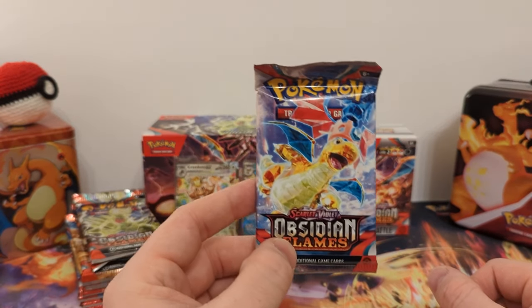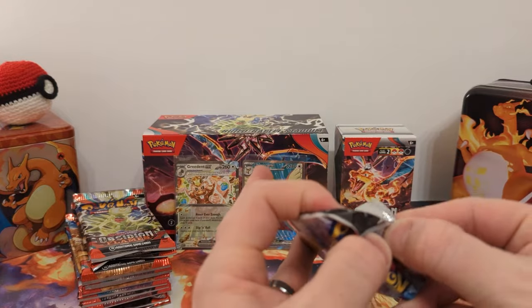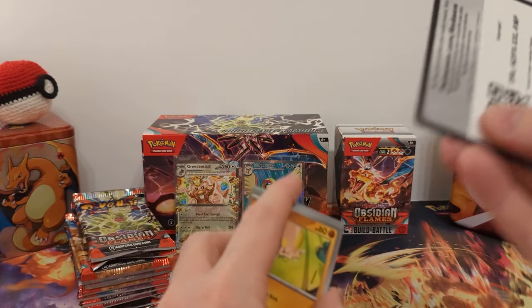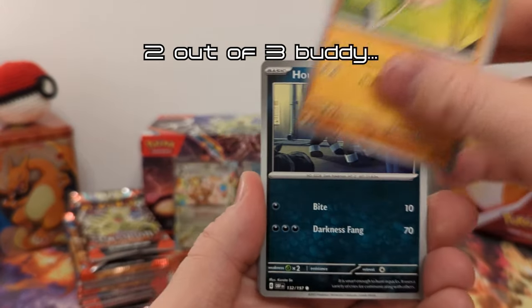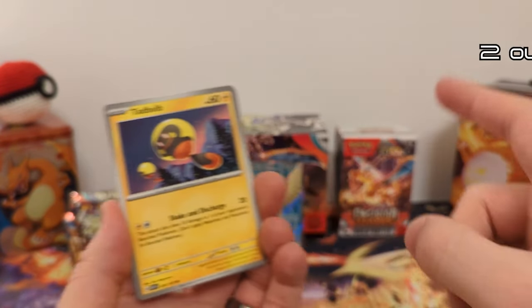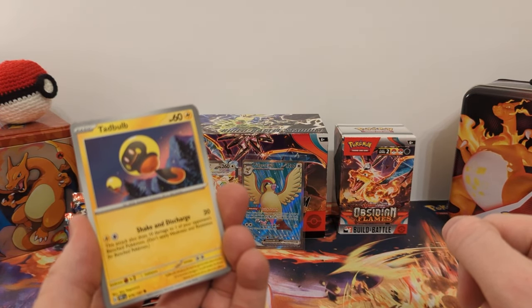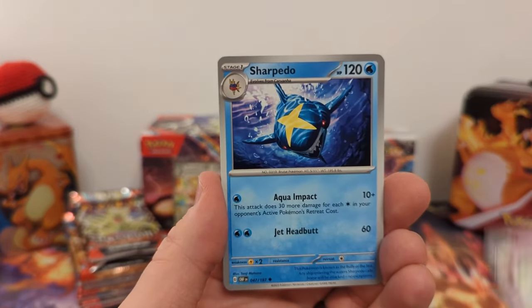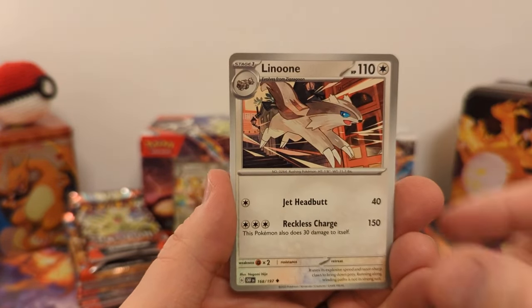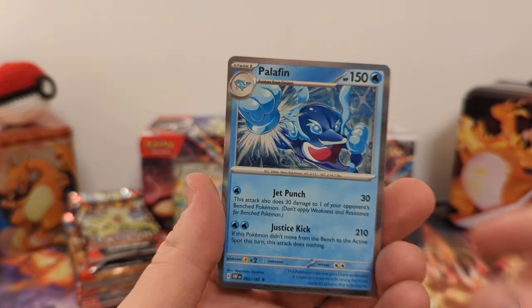Now into the last pack for what would be the separate Build and Battle Box. You hope for like one out of three hits — right now we're going two for two, which is pretty good. And I do need the Special Illustration Rare version of that. I think I need the regular EX version — I pulled the Full Art version twice and not even the regular EX yet. One will be Reverse... Squivet Reverse, and... Elephant Holo.